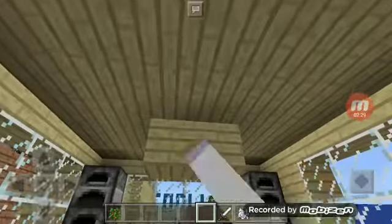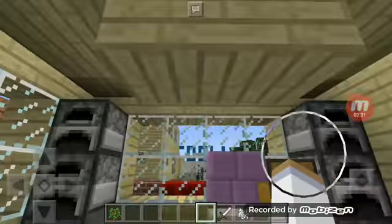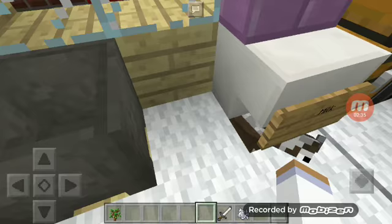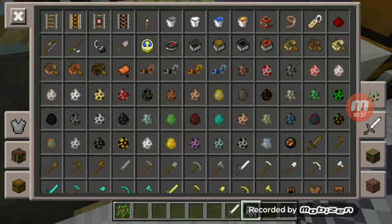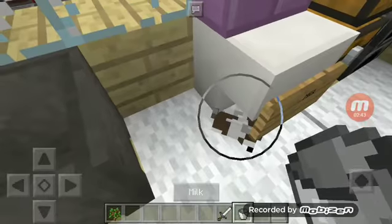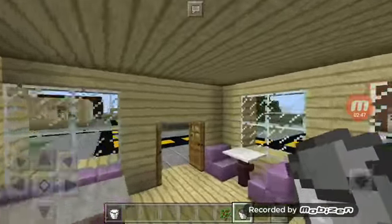I decorated the bakery but the signs just won't stay up there for some reason, so I just leave it. Here's the cow — I made a cow machine. If y'all want to know how to make that I'll make a video on how to make a milk machine. You just milk it and stand in front of it.